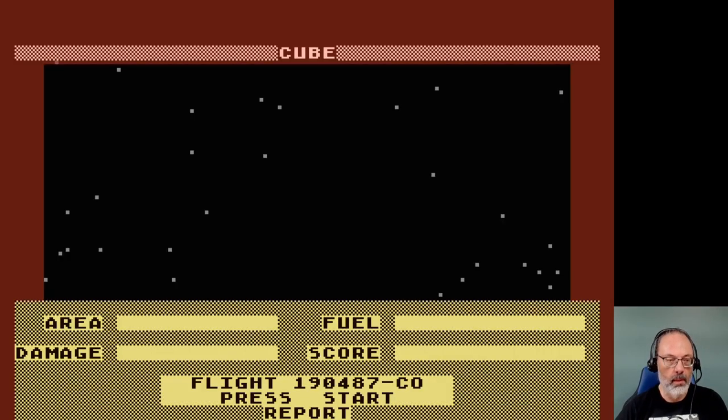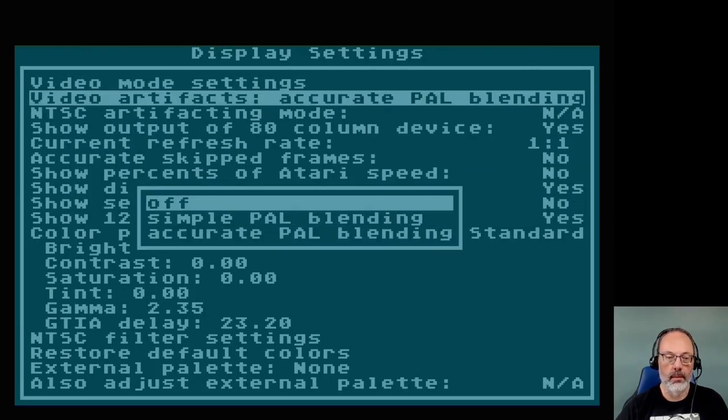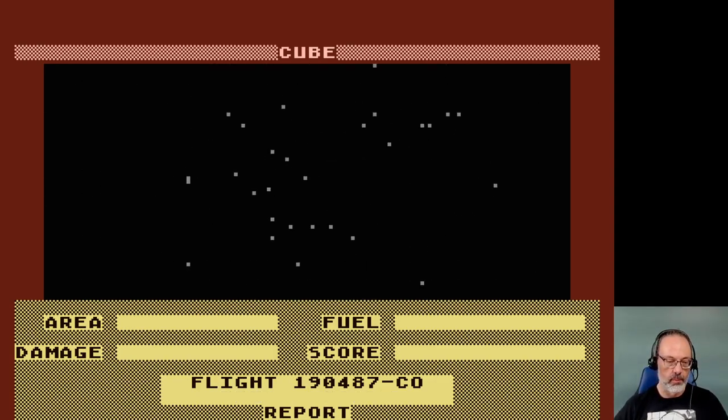Alrighty then. Well, seeing as how that's not doing anything at all, we'll just turn it off and carry on. Press start to report. Okie dokie. Area, fuel, damage, score.